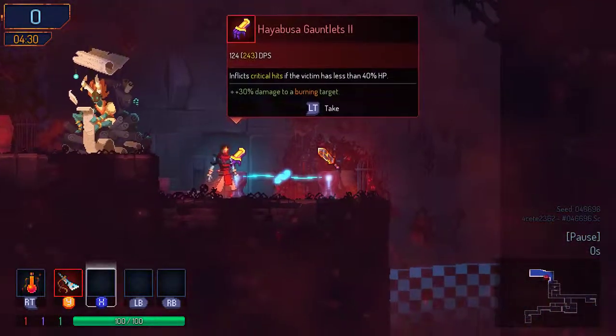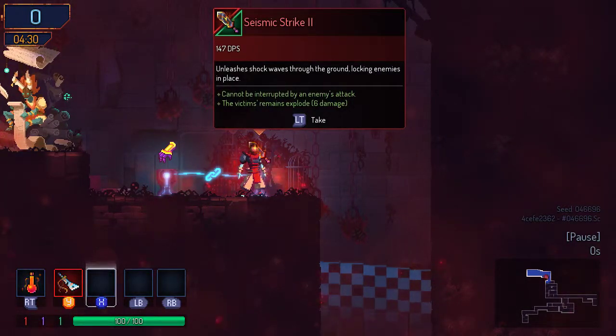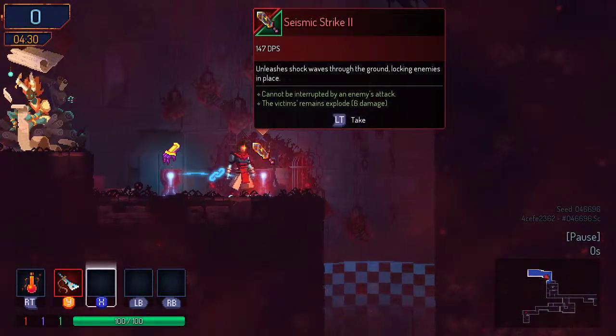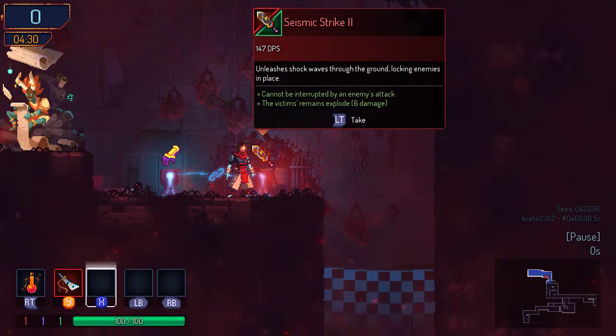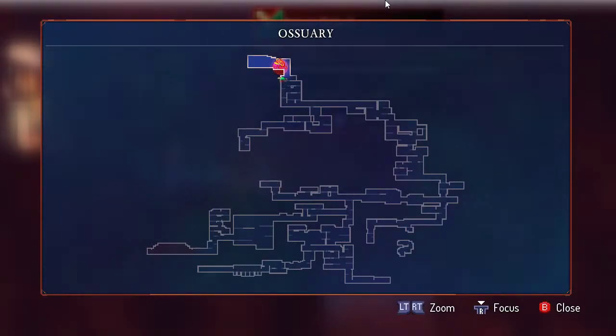Hoshu area today, and with a new weapon exclusive to the 1.2 update — fancy Seismic Strike. I have not used this one yet. And Hayabusa Gauntlets are interesting — cannot be interrupted by an enemy's attack is a nice effect at least. Let's take a look at the map. We've got a ways to run. I'm thinking, do I want to risk going this way? We've got some sort of teleport room there.